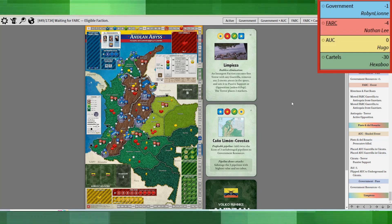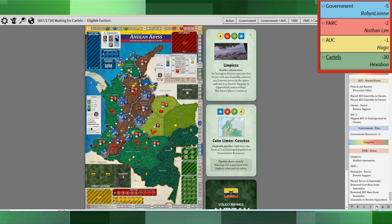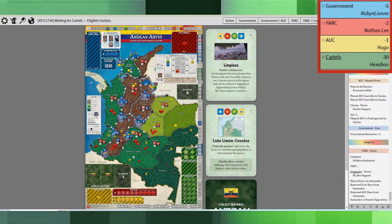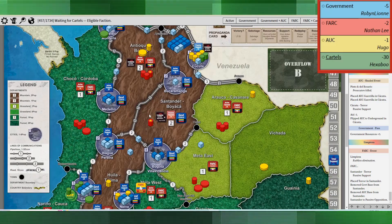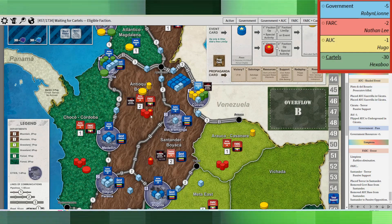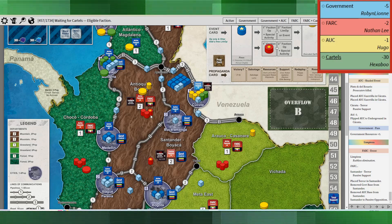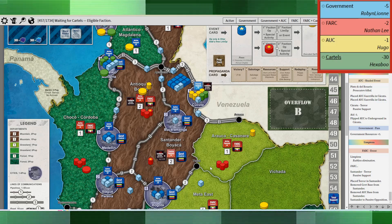The government passes. Now the government's up to seven resources — finally able to do some stuff. With Limpieza, I took the event mainly to hit Santander and get rid of that base. I love just mucking with the government in Santander because it's typically the only base that the government has throughout the game, and it's useful for keeping troops nearby. Eliminating that base means those troops have to leave if they don't get another base down.